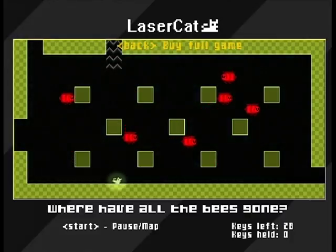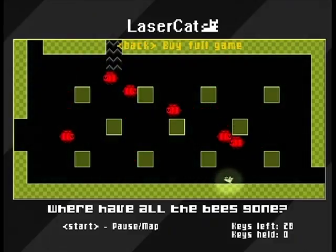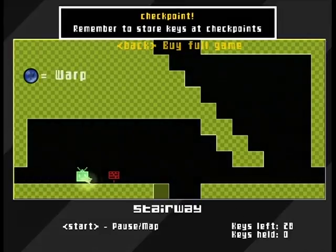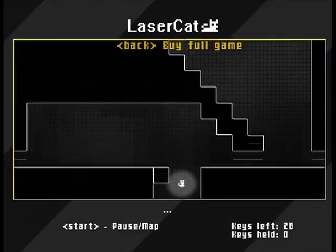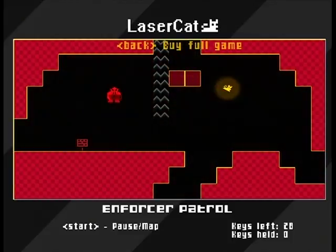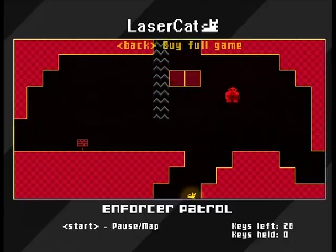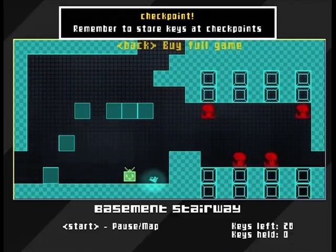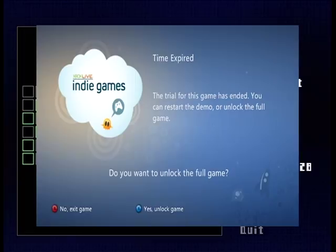Okay, let's try going right this time. I'm avoiding these flappy bee things. What is over here? Oh, this is where we started. What's down from where we started? Maybe it was where we started — no, no, it can't have been. That's what the map is for. There we go. Okay, that's all we have time for. So that was Laser Cat.